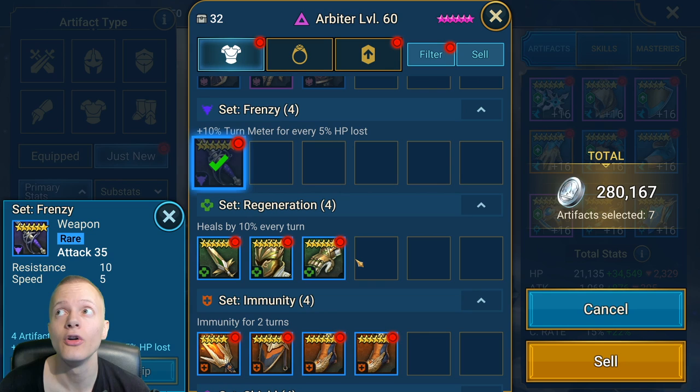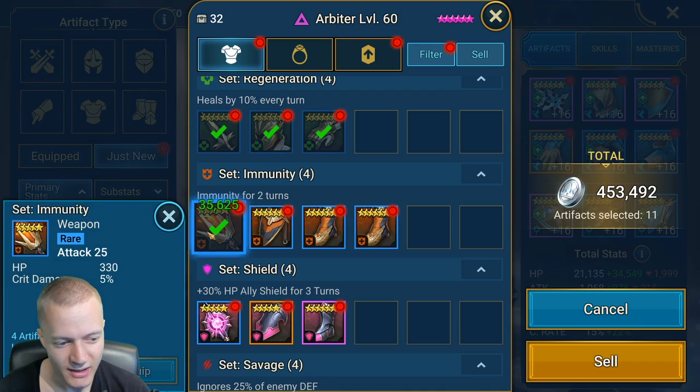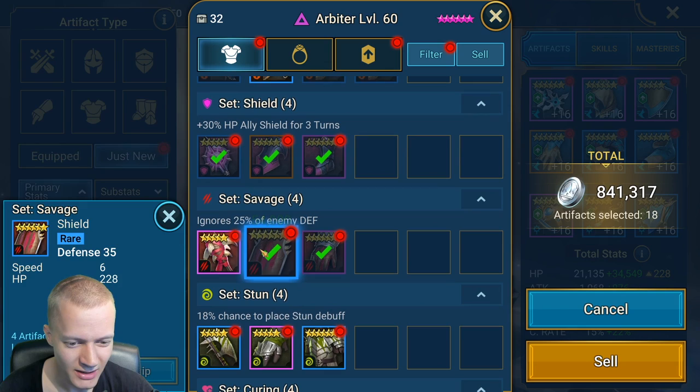I need immunity set on Duchess. I need full speed on Lysandra — that's kinda what I gotta do. Crit rate here — I don't care for the crit damage. All of these boots — I've gotten so many boots, but none are speed boots out of that variety right there.